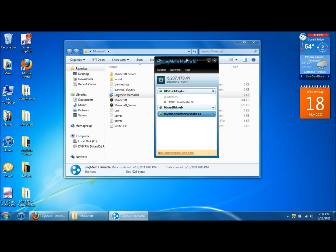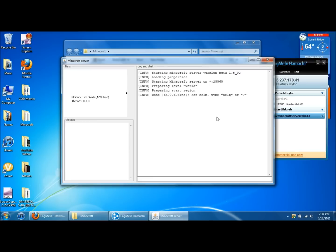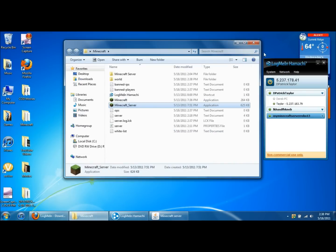When you're done with that, keep Hamachi up. Now you want to open up minecraft_server. Open that up and it'll say loading this, loading that — just let it load and then it'll say done. After it's done, you can just minimize it. Do not exit out because you need this up when you're playing. Click minimize, and now go into your regular Minecraft.